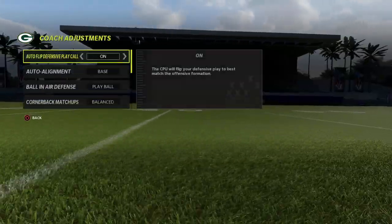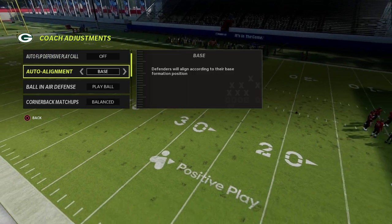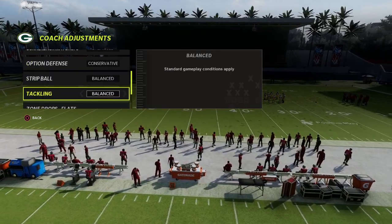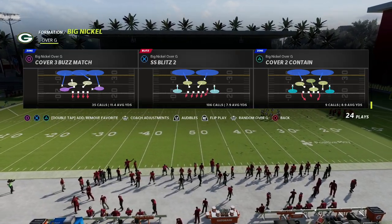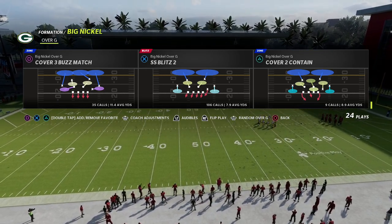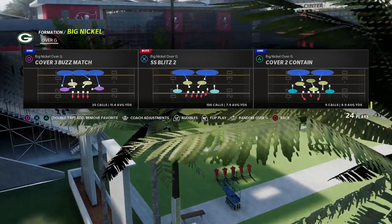What I like to do with this is turn our auto flip off, have auto alignment set to base, ball under defense set to play ball, and option defense on conservative. The reason I like this particular adjustment is because my blitzer — my nickel corner — will actually stay. The cool part about Big Nickel Over G is that it has symmetry, and you'll see in this video why that is important.